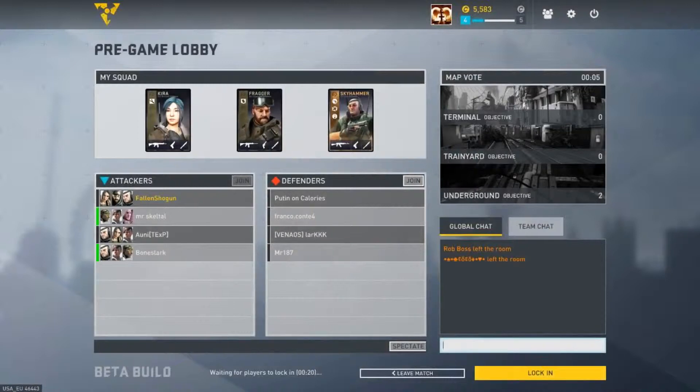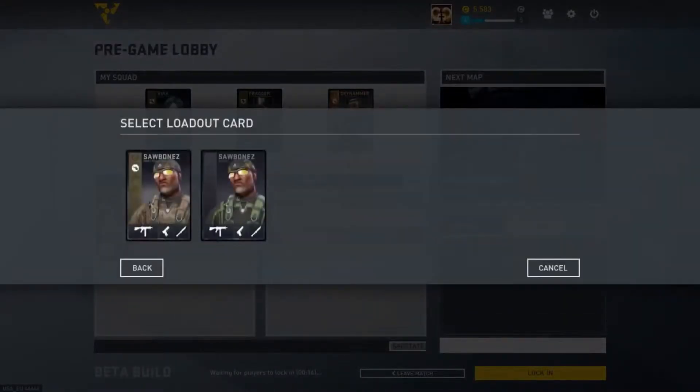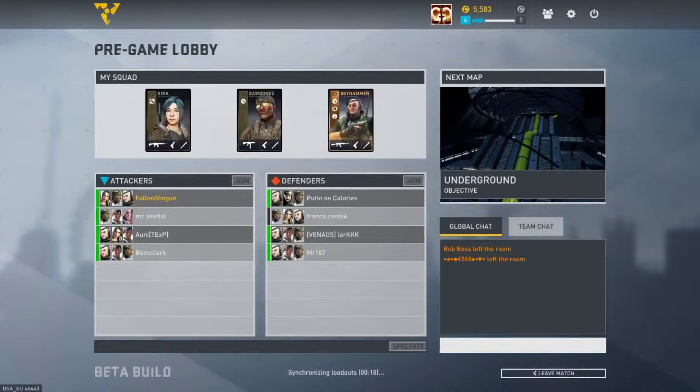Let's see what characters I've got. We've got Fragut, Kira and Skyhammer. Let's get rid of Fragut and get in Sawbones. There we go — and lock in. So you're only allowed to take in three mercs at any one time. You pick them at the beginning from your roster available, and in you go.